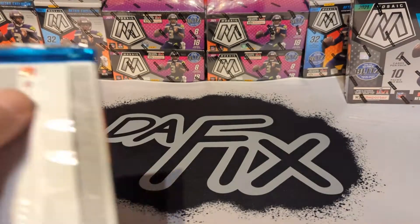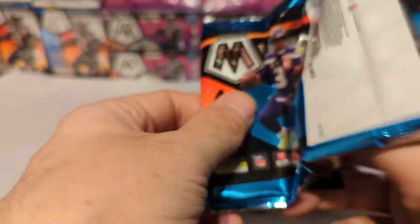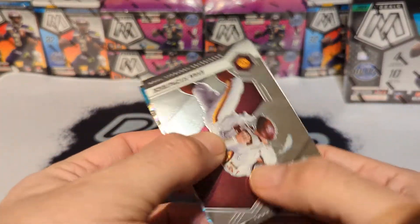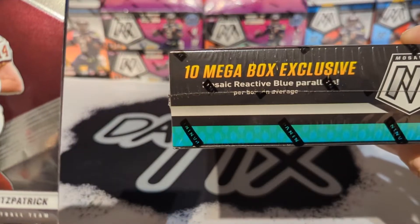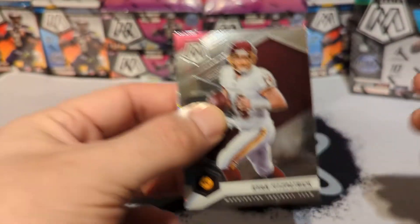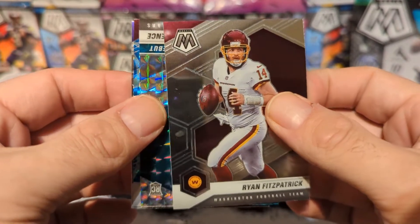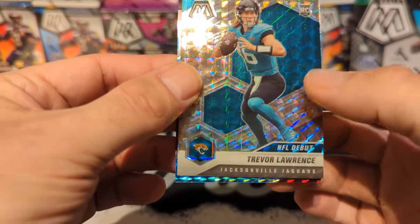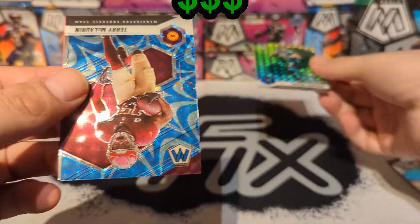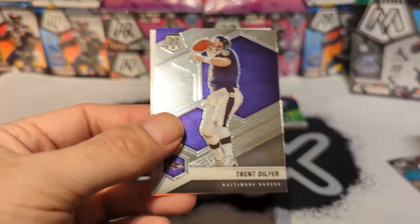Let's see what we get — are we gonna find gold? In these you can find autos, hopefully rookie autos, or you also get your mosaic blue reactive parallels — 10 per box, which is nice if you can hit a rookie on there. You want a Mac Jones or a Trey Lance, Trevor Lawrence... Trevor Lawrence! NFL debut on the mosaic — that's a nice card, good start to the pack. Also Terry McLaurin blue reactive and Trent Dilfer.